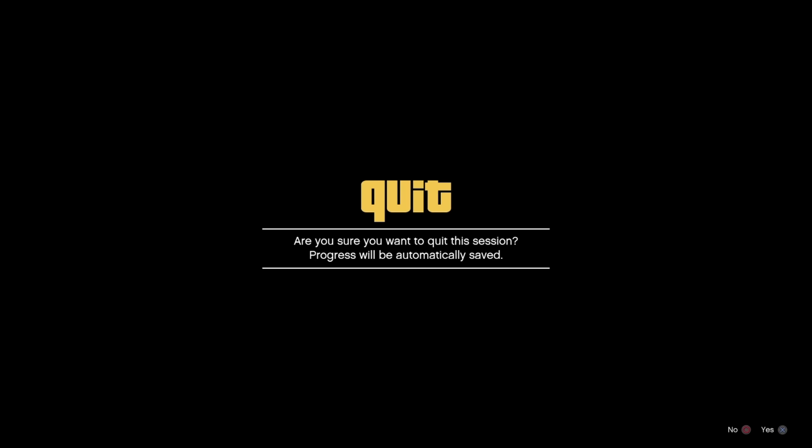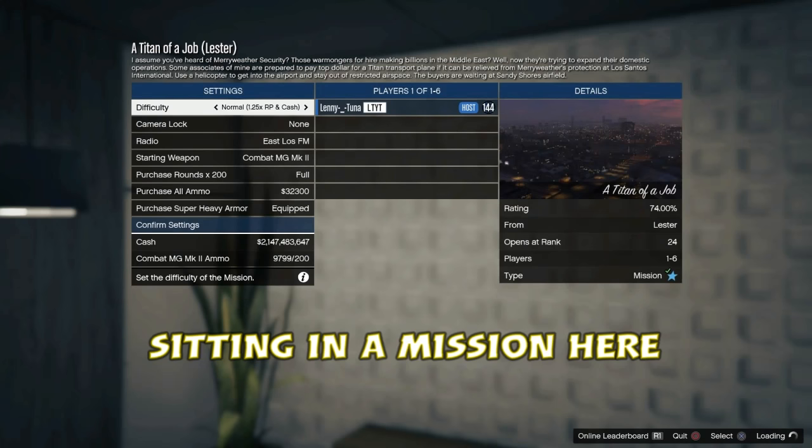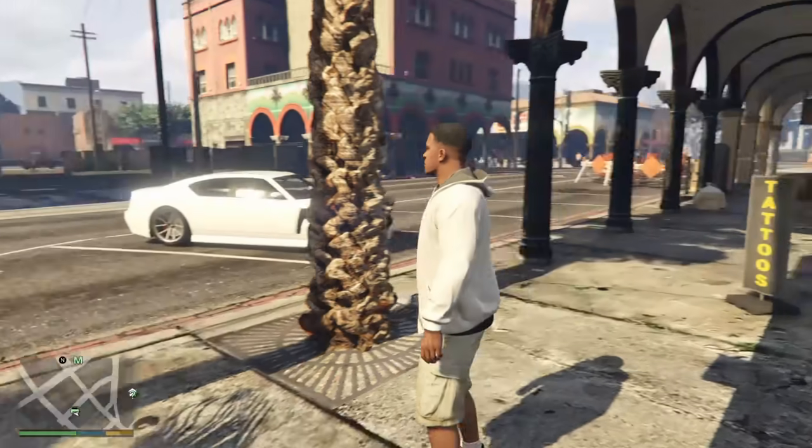Once you've done that, make your way back to story mode. Make sure your friend is in an invite-only session and sitting in a job. Being in a job is fine — they just sit there. You need to have your double-tap ready so you can disconnect and reconnect the internet when needed.